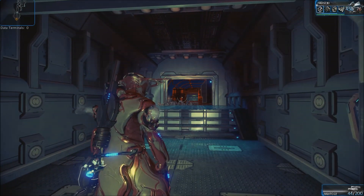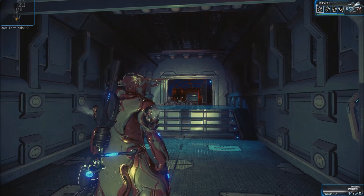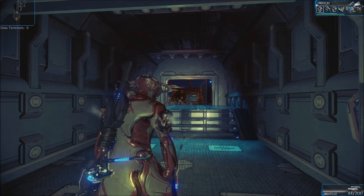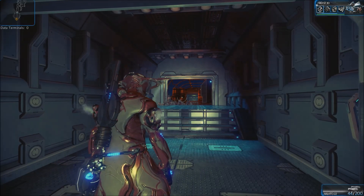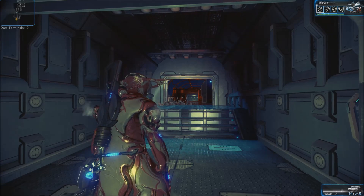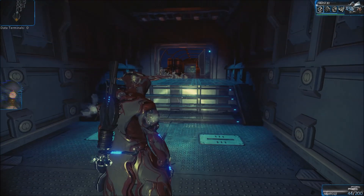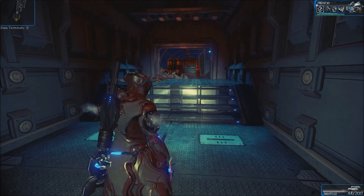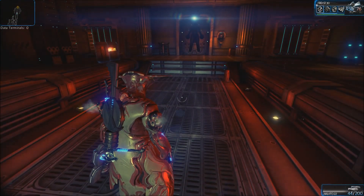That's it for the Infestation. Unfortunately I didn't get to show the Ancient Healers, which pull out a healing effect for nearby units — they're also a heavy type. The Ancient Disruptors will completely drain your blue energy and your shield until you kill them or escape combat. There are also Leapers, which look like runners but will leap at you and knock you over. The Infestation have a lot of things that will disrupt you, so just be careful out there. This is Mighty Shrew signing off.